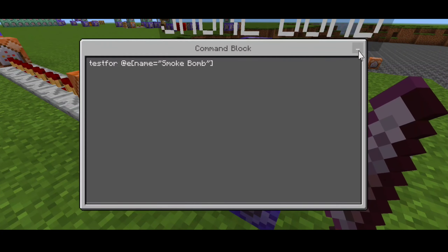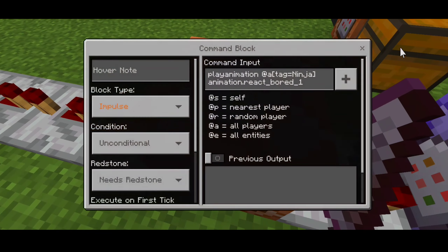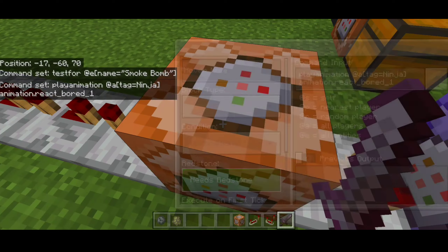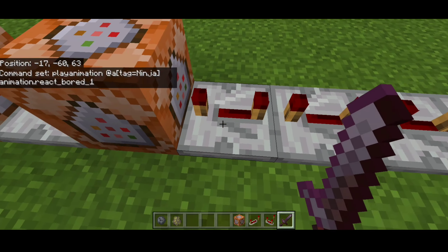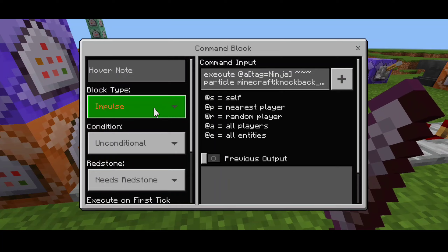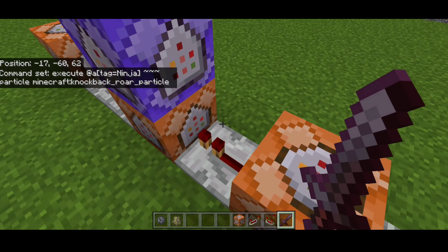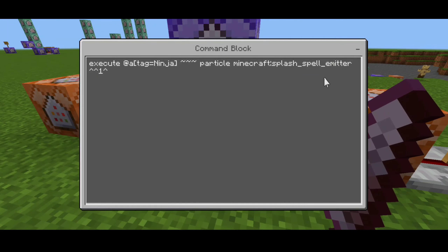Moving on to the first command block setup: this part targets the name equals 'smoke bomb', using an entropy function and redstone. There's one repeating command block and one impulse command which repeats the play animation — the animation is 'react board one', to make a draw animation effect. We have about seven or eight redstone repeaters, and one impulse command block that applies the knockback particle effect when the invisibility triggers.